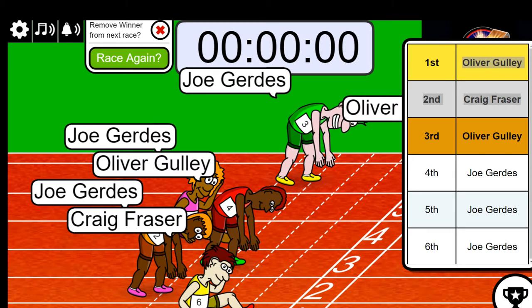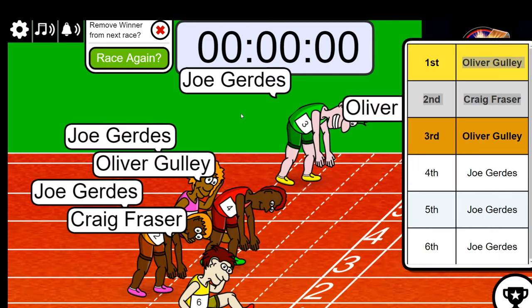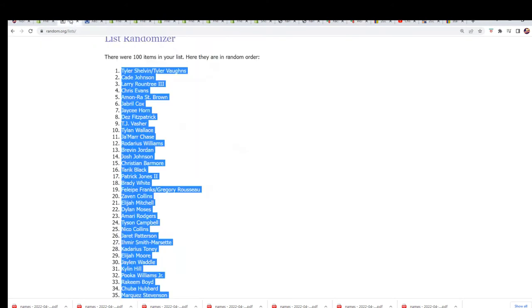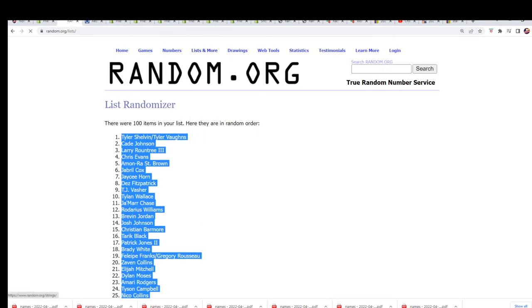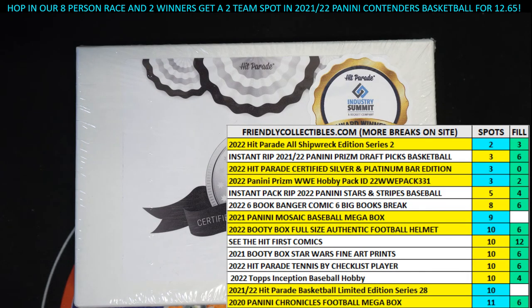And if you didn't win in the filler, I want to say thanks for giving it a shot with us here at Friendly Collectibles. Winning some spots for cheap — you can certainly do it in some of these fillers. You never know what's going to happen though; it does have its own risk element. That concludes the filler for our break about to happen. We got one left in the rip and six left in the filler — you'll see it moving up the board.